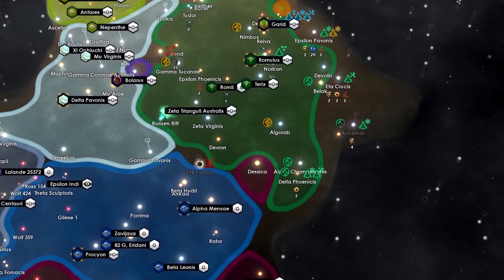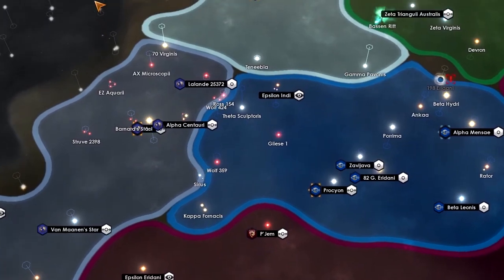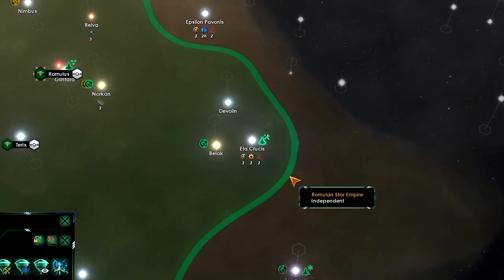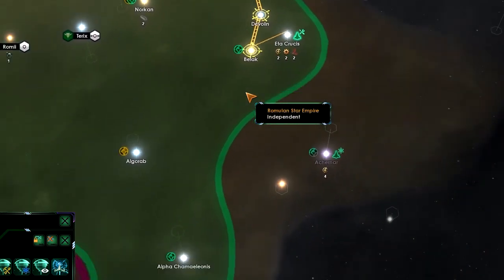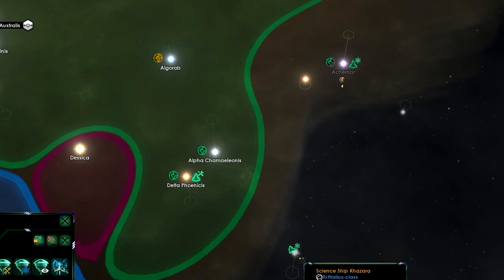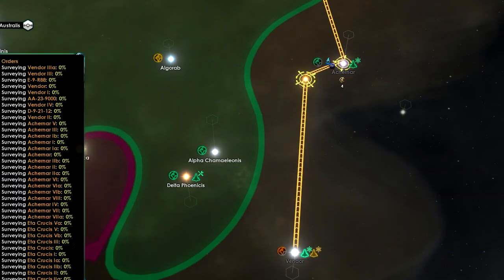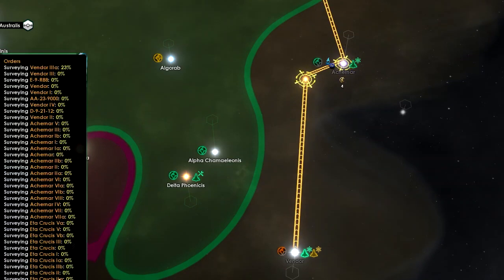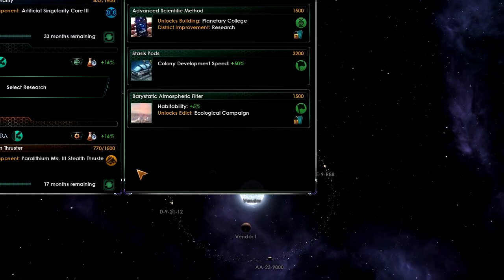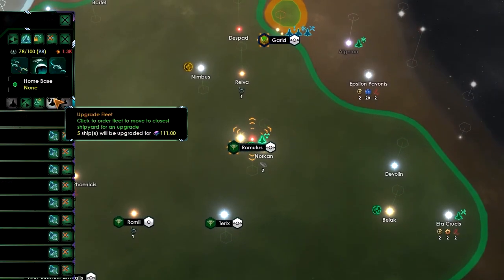Now the Vulcans are right there. Let's build mining stations and a research station, then go build a starbase. Move the construction ship down here. Scientific breakthrough. Let's build all the mining stations and move there. New research: let's go for habitability and ecological campaign. Third fleet, you can upgrade again. I wish it was possible to see exactly how the relations between other empires are calculated.